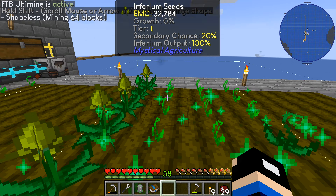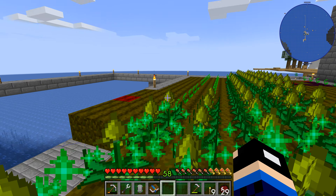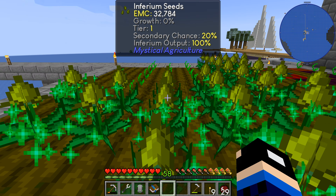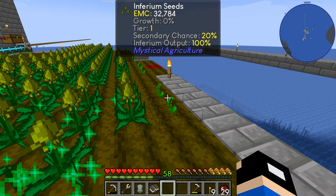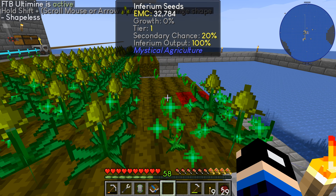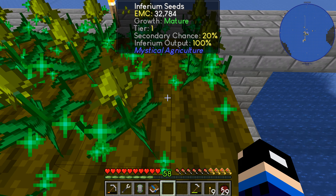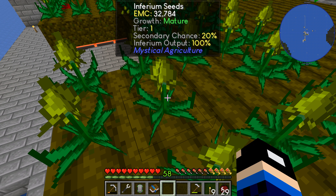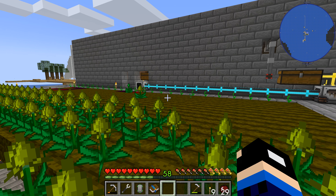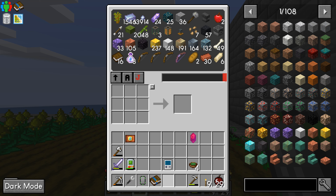Now I can just come through and get this stuff growing. I put down the infernium dirt, hoping for the additional benefit, because the infernium farmland gives a 20% chance for a secondary output, which should be seeds. Infernium outputs 100%, so it has a 20% chance to give additional seeds. I'm hoping I can use that and produce a bunch.